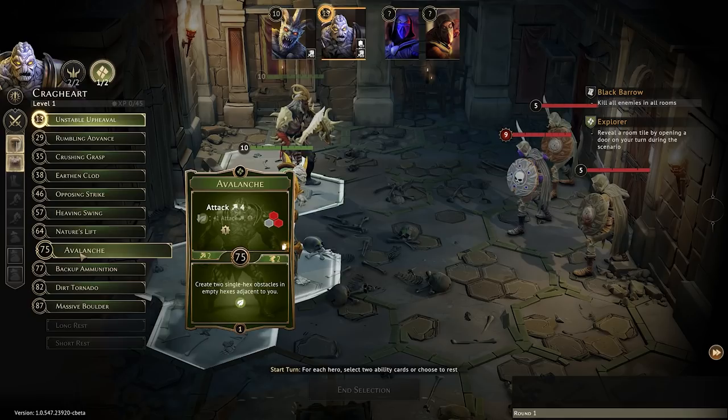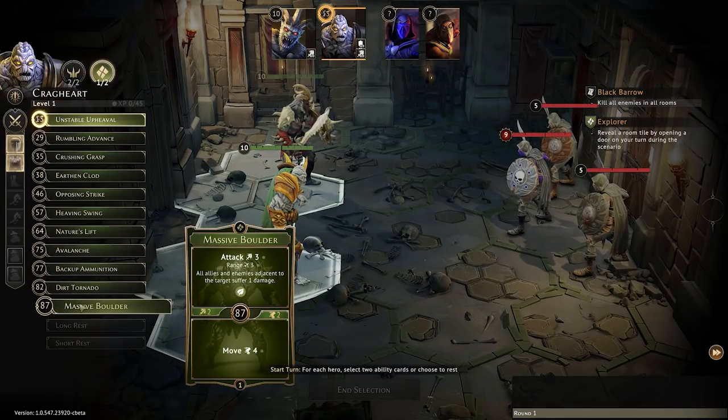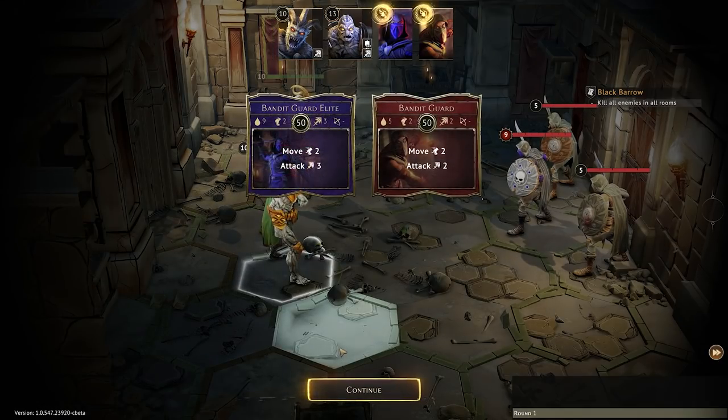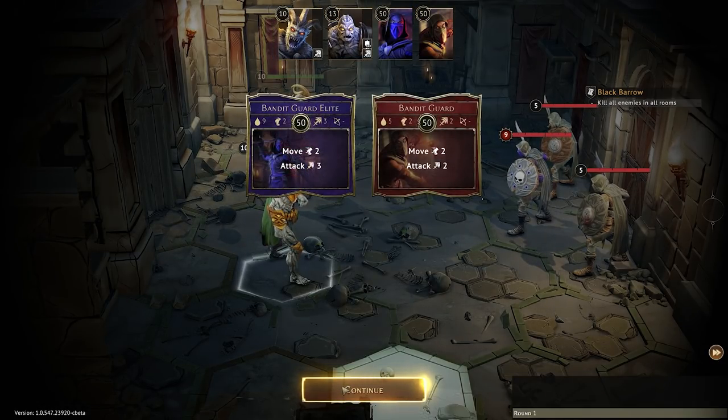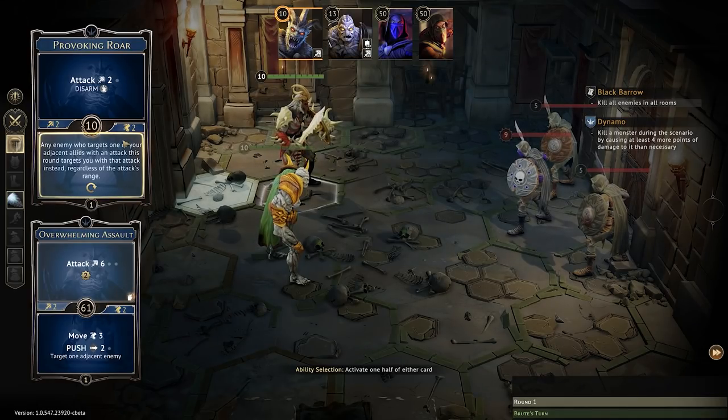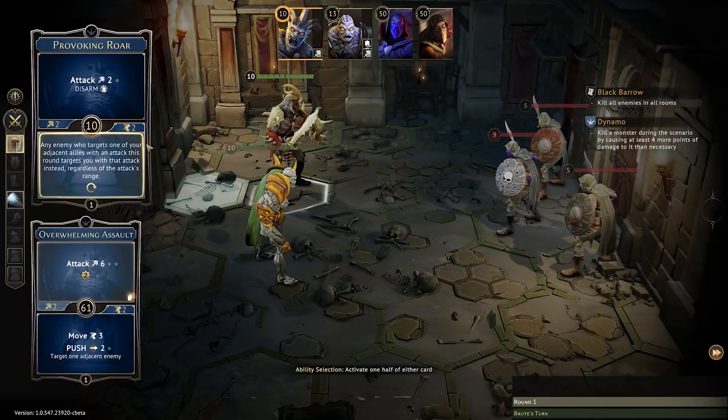Now for Stone — if I use Unstable Upheaval, it'll be burned unless I use a Default Movement or Default Attack. I'll pick it out just so I'm able to move forward, but after that I need to attack someone. Massive Boulder — I like that. Avalanche could be good, but that would burn too. We'll take that then. We are now ready. Don't worry if you lose — it can happen. You'll be able to come back with more gold and more experience and do a better job.